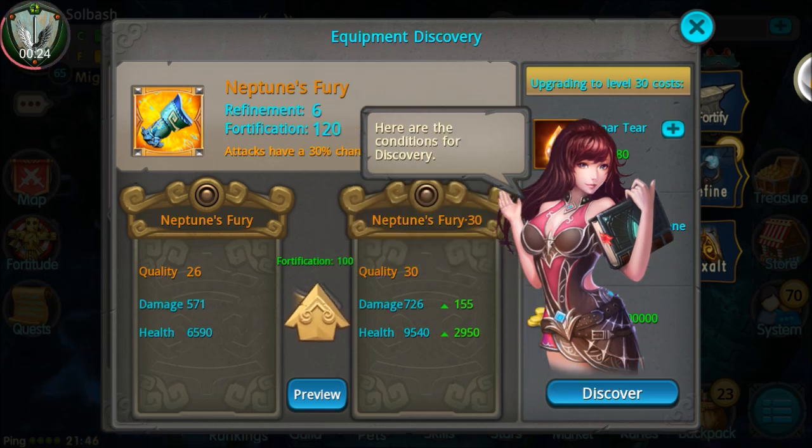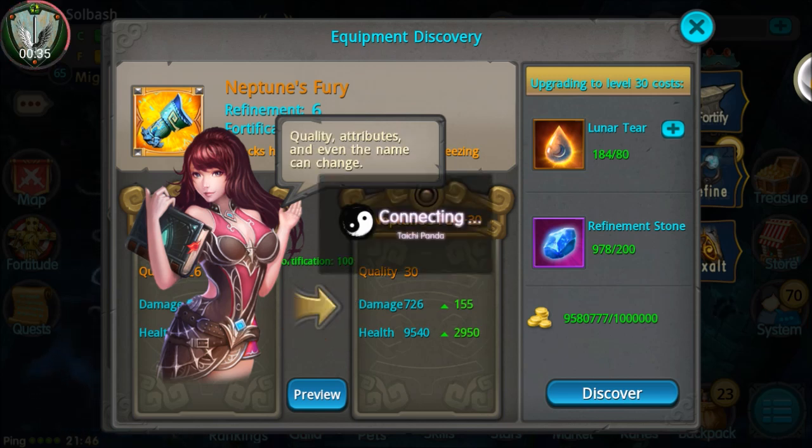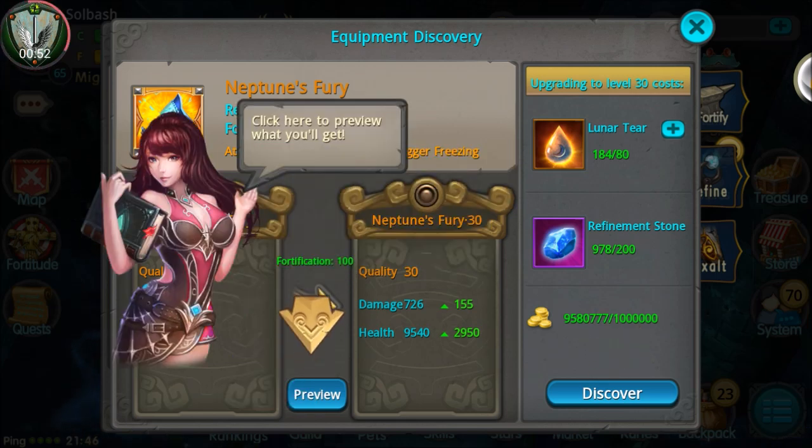Here are the conditions for discovery: you have to have the item fortification up to level 100 or you cannot do it. And this is what you get — damage increases by about 155 and health by 2950. It's not too bad. Cost is 80 lunar tears, 200 refinement stones, and a million gold. Not too bad. Let's take a preview of it.